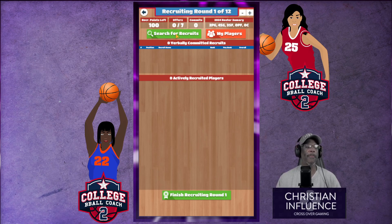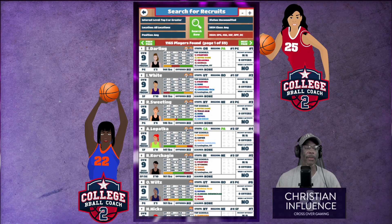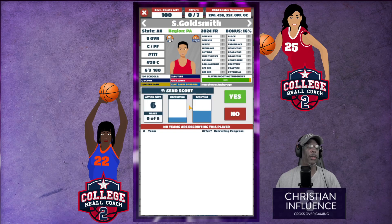The first thing I always do is search for recruits, and I always go to top five or greater. For center — since I'm recruiting everybody — I'll just go ahead and search. Sometimes I like to get a solid point guard, a solid center, and a small forward that can shoot. I'm going to go ahead and search. Let's go with this center first because they're in our region, and I really like good centers, so I'm going to go ahead and send a scout.